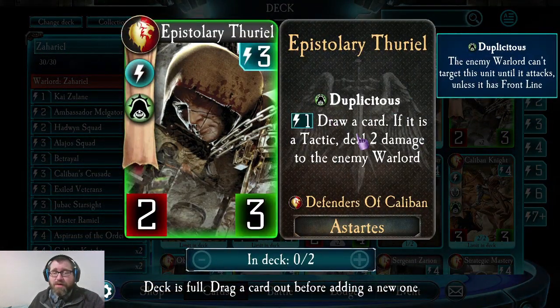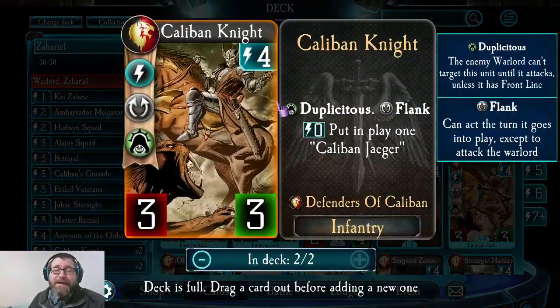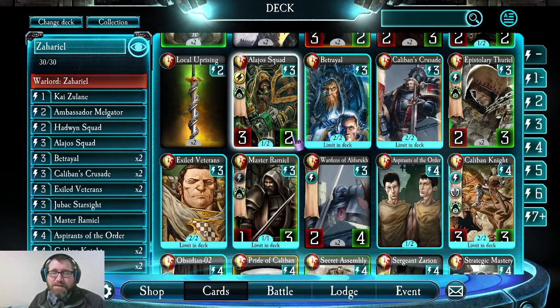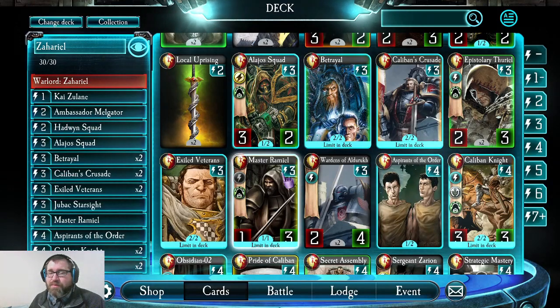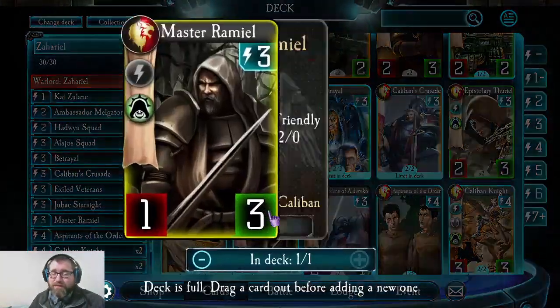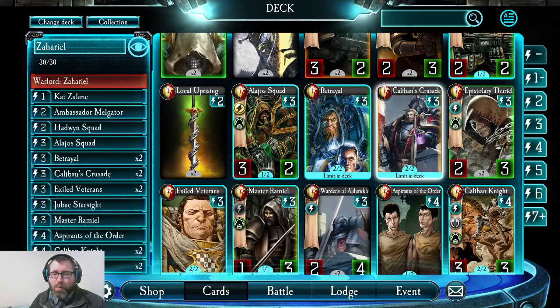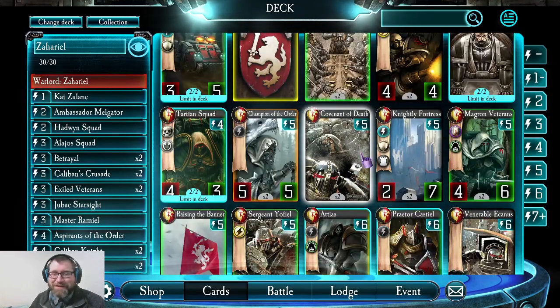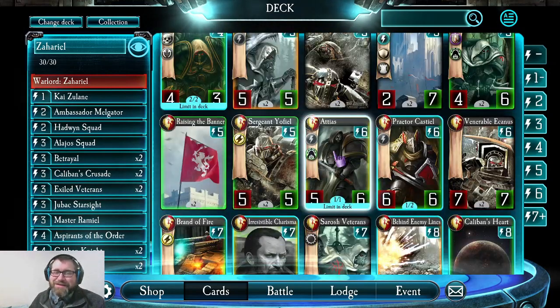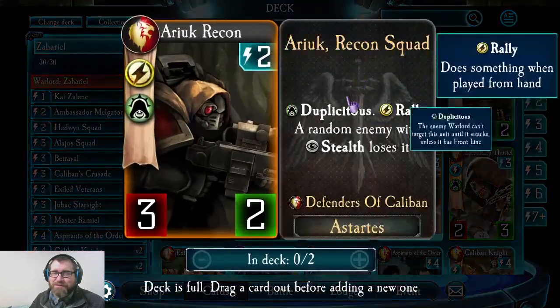Is it something like Ariac Recon — a three-two that's going to die next turn — or is it something very problematic if left alone, like the Epistolary Ethereal drawing cards and dealing damage? That's not something you want to let sit. Similarly, the Caliban Knight is something to watch. And Master Ramiel — he's not attacking soon himself, but he'll buff all your enemy troops plus two plus two, and you want to stop that as quickly as possible.